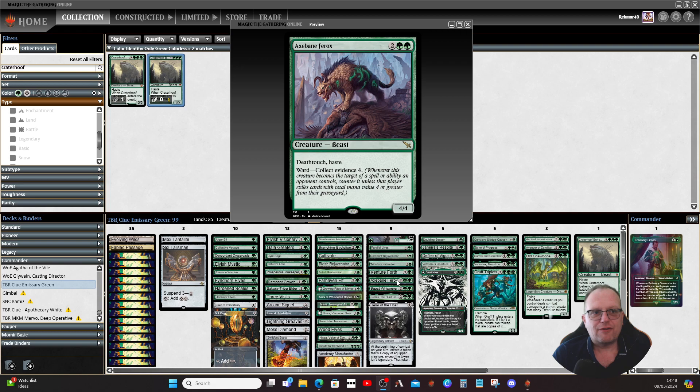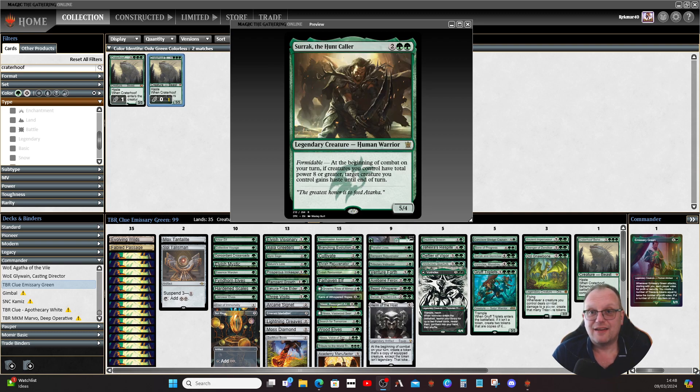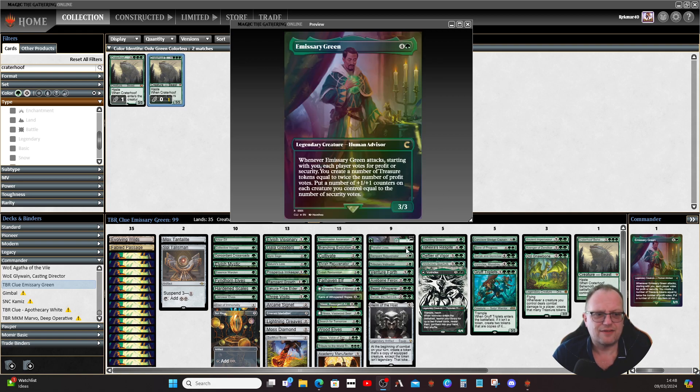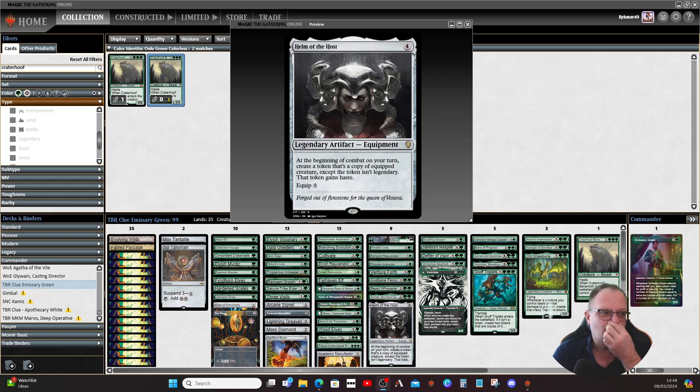Axebane Ferox from MKM has deathtouch and haste for four mana as a 4/4 with an interesting ward ability. A 4/4 with haste and deathtouch seems too good to pass up. It also draws us cards when we play creature spells, which is very good. It gives us another way to grant haste to something if we need it.